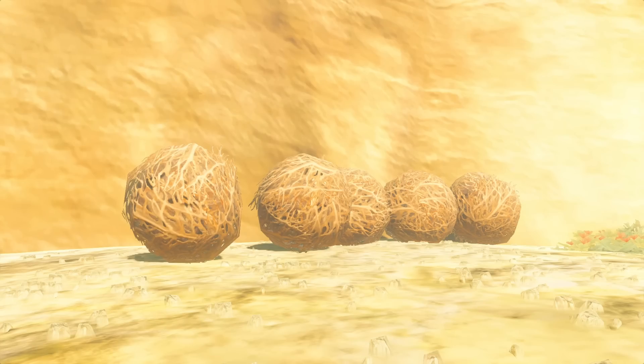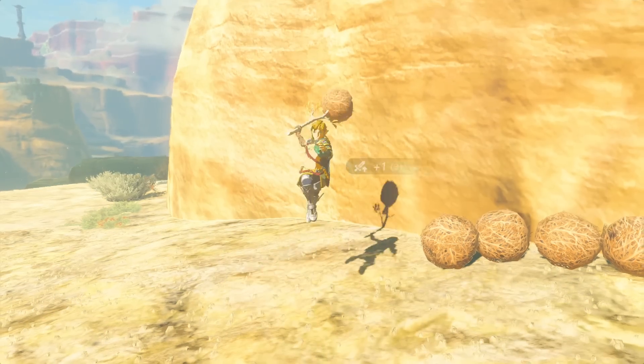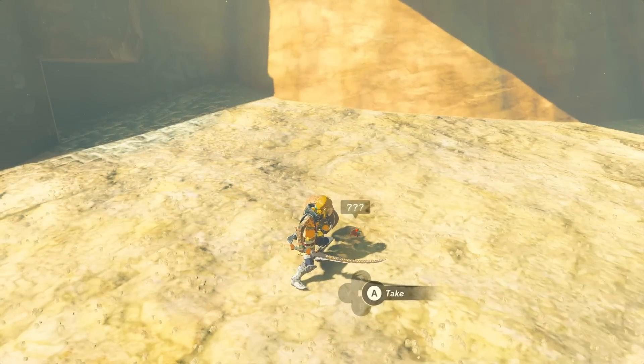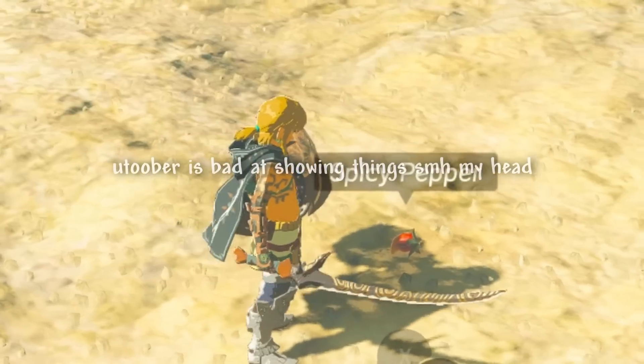Tumbleweeds — yes, I am counting these as wood. These little balls of probably-wood actually have drop tables: a 5% chance to drop one to two spicy peppers, a 3% chance to drop one to two flint, and a 2% chance to drop one to two restless crickets. When you burn them, they will also drop a charred spicy pepper instead, which I would show you if the drop rate wasn't so low.